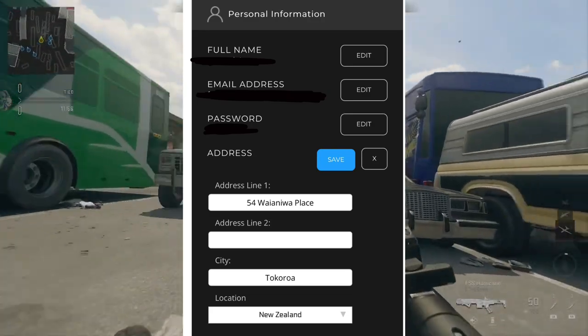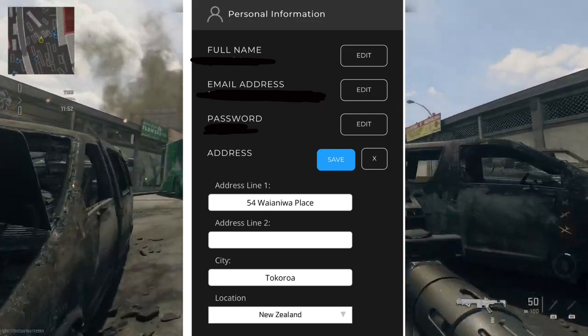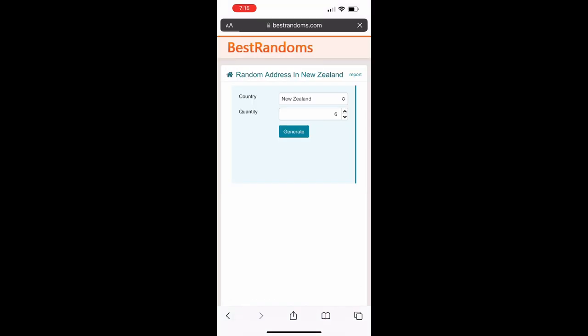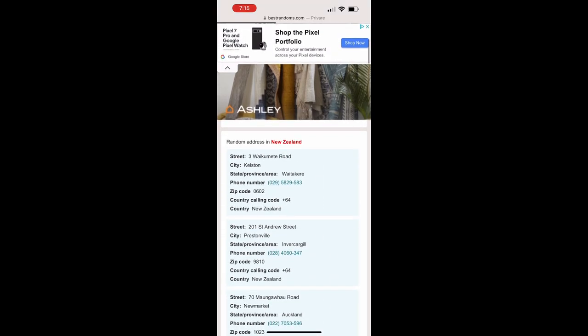Change the location to New Zealand and then go ahead and go to Google. Type in 'New Zealand address' and the first thing that should be up there is the best random tools, the random address in New Zealand. Click on that. This will give you a random city name and random street address. What you're going to do is just copy that over and paste it into your Call of Duty profile, and make sure you hit the save button.